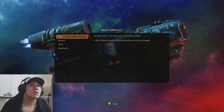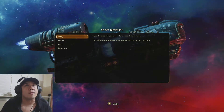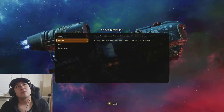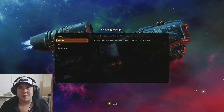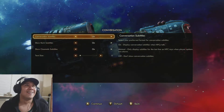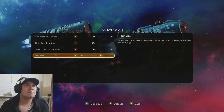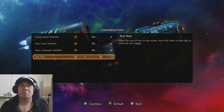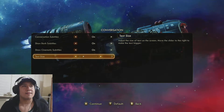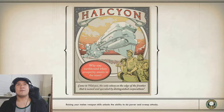Use this mode if you enjoy story mode and combat. In story mode, enemies have less health and do less damage. This should be good for your first playthrough — why not, right? Text size, I think two is just nice. Wow, it's really bright.